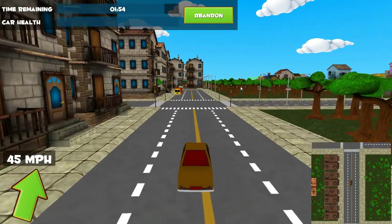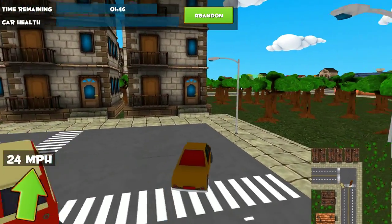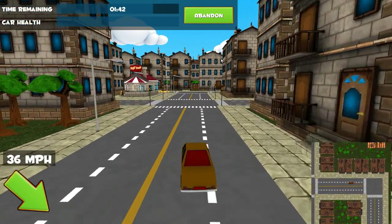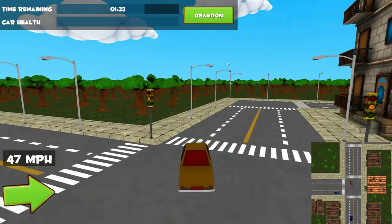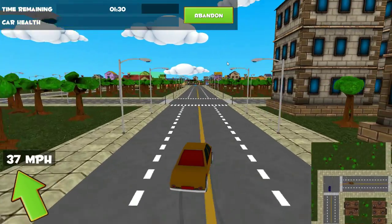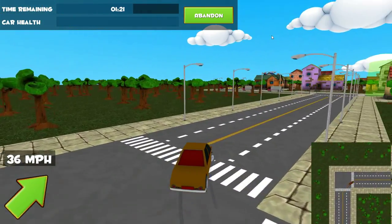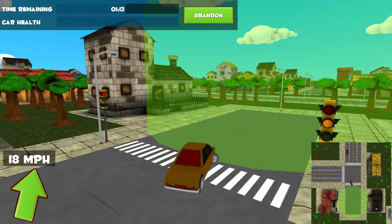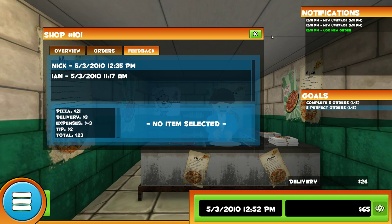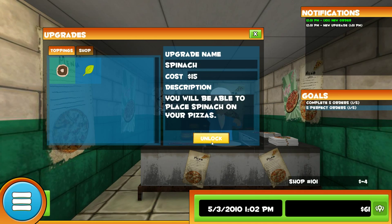It's a good turning. Holy moly, holy moly, holy moly. Come on. You can do this. It's a long way. Yes, I delivered a pizza! It was a perfect order — have some of that! So we've got a new upgrade, unlock that.